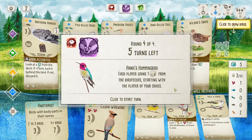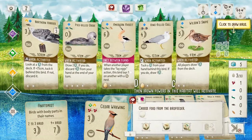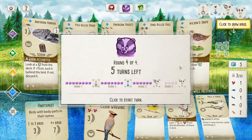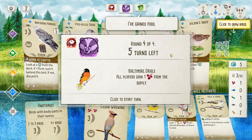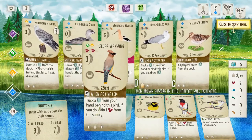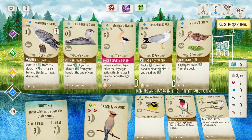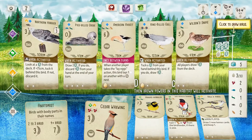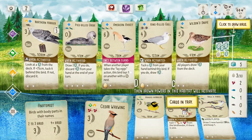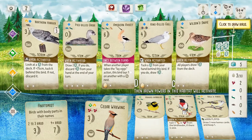Bell's Vireo is looking good to me. Yeah, we need more worms. This is definitely a — ooh, free food. I am not going to be playing the Cedar Waxwing. I do want Bell's Vireo and the Hooded Warbler, and we also need worms aplenty. So I think I'm gonna take one more card draw action.